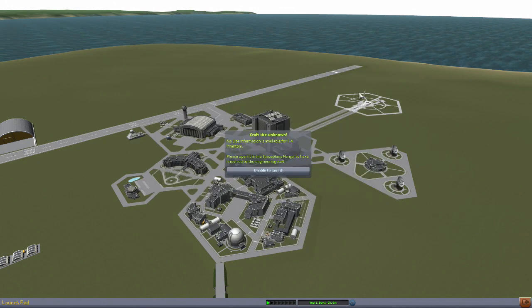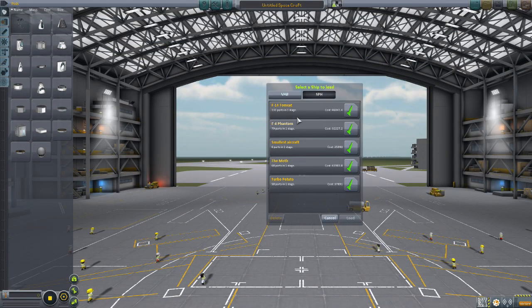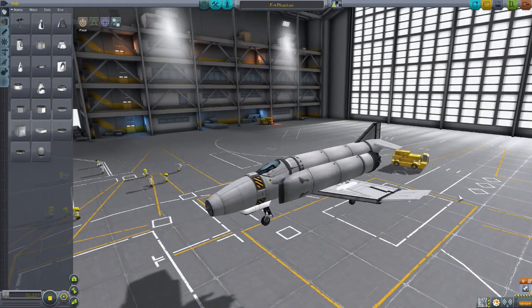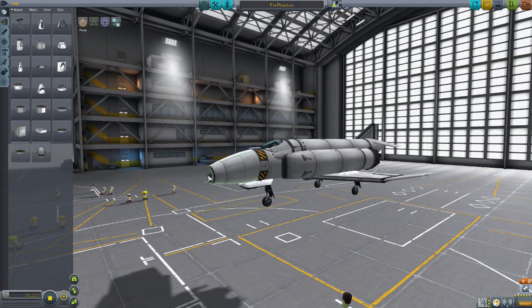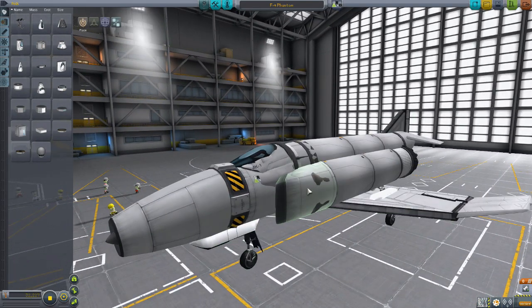This is really dumb — when you tell me I can't launch it in a sandbox save because you don't know the size of it, that's really dumb. It's a sandbox save; it doesn't matter what size it is. Sorry about that, I just have to rage about that every time. These are the planes we're reviewing today. Starting with the F4 Phantom, which looks slightly different with the different parts but still looks reasonably good other than this minor clipping.